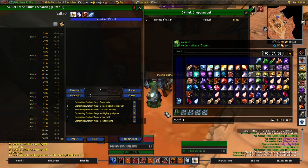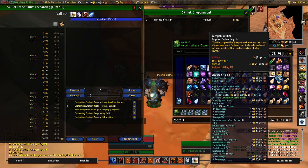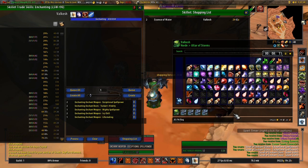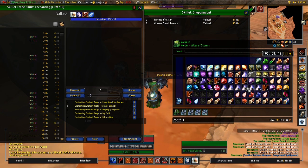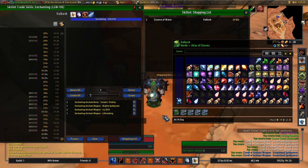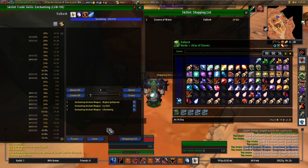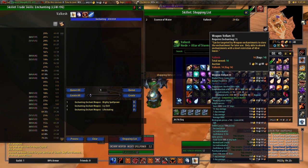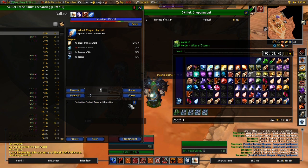We're currently at the eight minute mark. This video is just meant to show you my routine - I don't have enough time to explain every one of these add-ons that I'm using, but I do explain them in a lot of my previous videos and on my blog. It's a combination of Quick Auctions 3, KTQ, Skillet, Little Sparky's Workshop, Arc Inventory for bags, and my UI is TukUI.